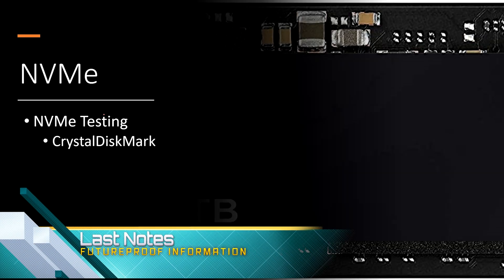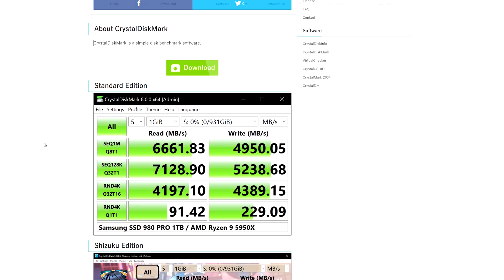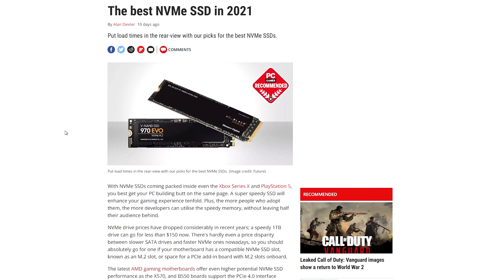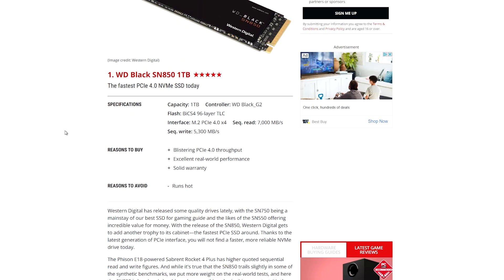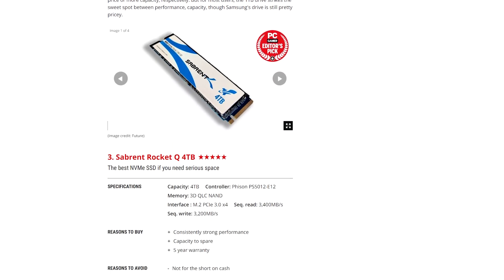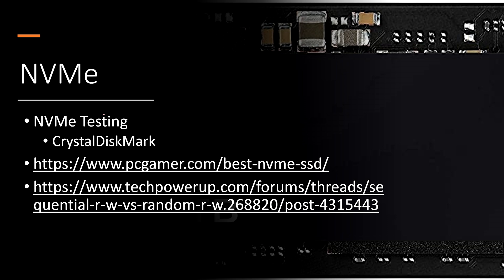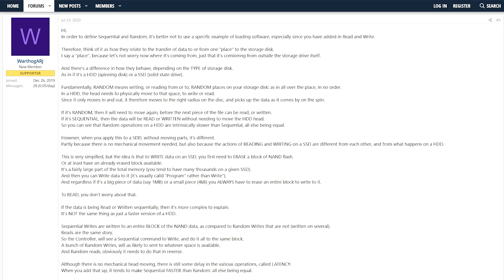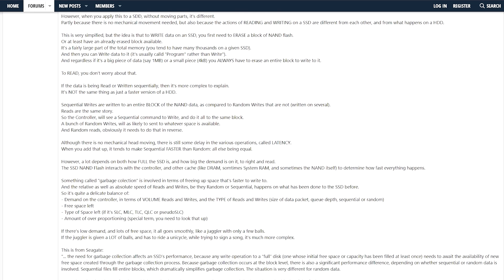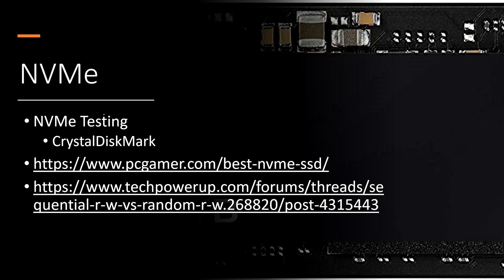When reading reviews, you're going to see CrystalDiskMark used a lot — you can download it for free, and I'll have a link in the description. It's pretty much the de facto standard that most reviewers use. I also want to give a huge shout-out to PC Gamer, which maintains a wonderful updated list of the best NVMes for gaming. Once my recommendations here get a little old, check out PC Gamer for the most up-to-date information. Lastly, there's a TechPowerUp article on sequential read/write and random read/write that was a wonderful post I learned a great deal from — I'll have all of this linked below. And now, it is time to install an NVMe into Project 7.